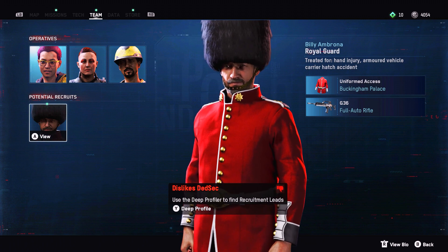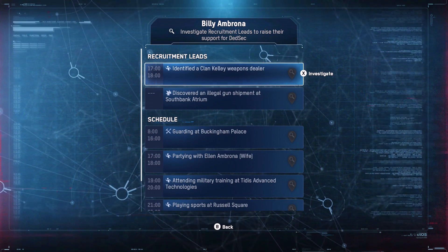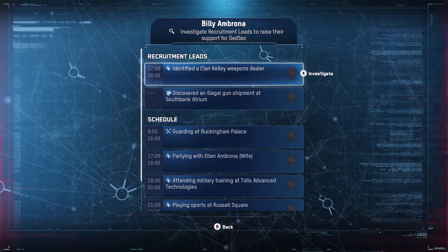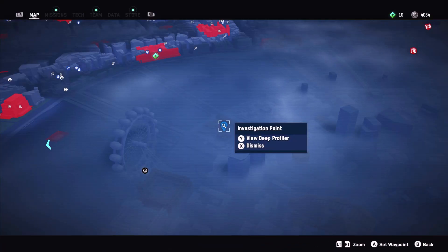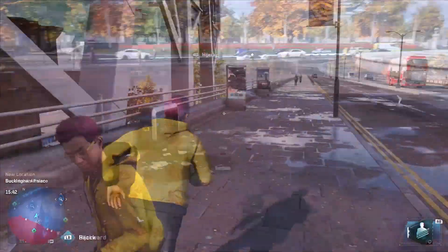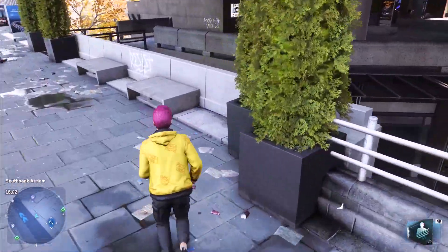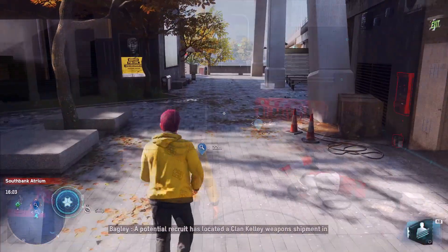As with all the character-specific achievements, what you see on your screen will be somewhat random, because all of the characters in the game are procedurally generated, as well as the missions to unlock them. So it is unlikely that you will have the exact same character or set of investigation leads as I have on screen, but you may have something somewhat similar.